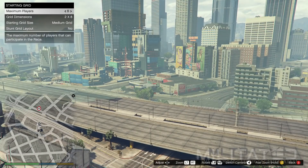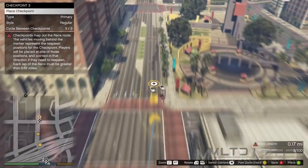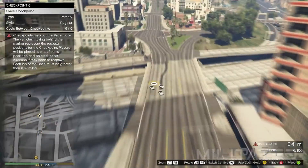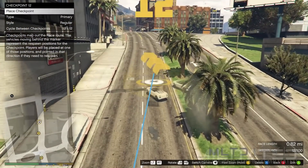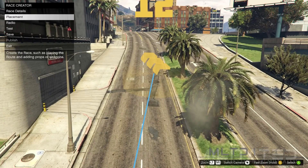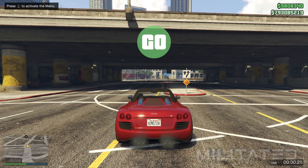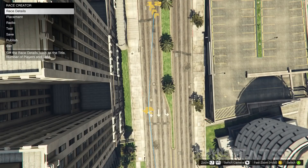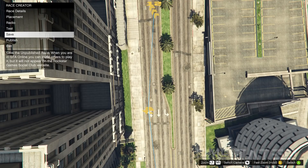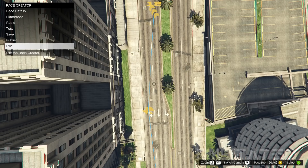Go into checkpoints and start placing them down. I would recommend doing it on a large open road so you can get it done easily and quickly. You're going to want to make the race about 0.8 to 1 mile long. After they have all been placed, press back twice and go down to test — this will take you into the race you just created. Run the race, press OK to return to the creator, and then go down and make sure you save the race. If you mess up the glitch later on, you don't need to recreate this race as we have already saved it.